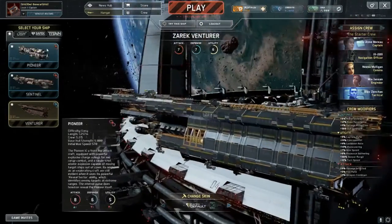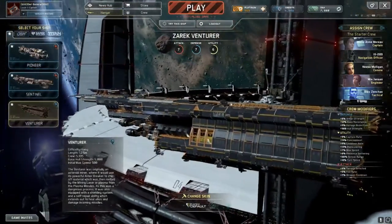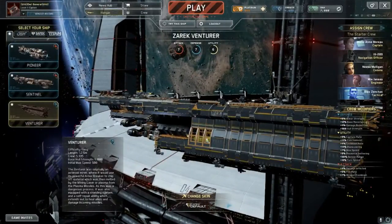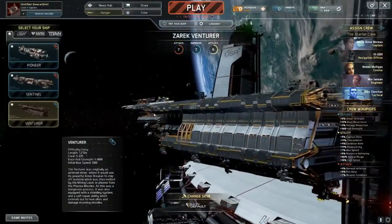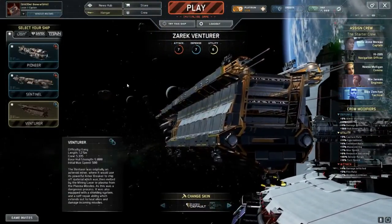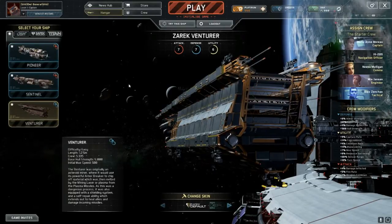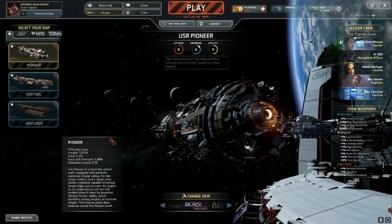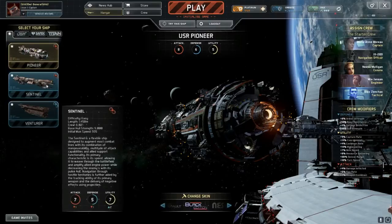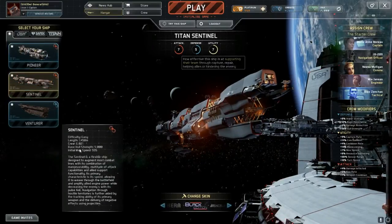Each ship has a class. I wish it would stop panning to the right — sorry about the slowdown, it's probably my PC, my graphics card's getting old. But the game can still be played. There are four classes: your AD carry or main damage dealer, then a buffer for utility damage, then defense, which is a tank-type healer with a shielding system and self-repair ability that extends to heal allies and damage incoming missiles. And the fourth is a scout and damage dealer.